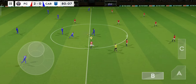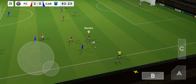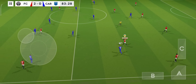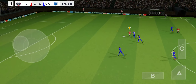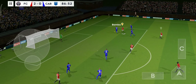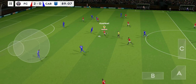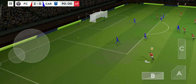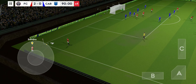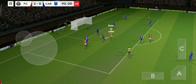The score: 2-0. The next goal will prove to be decisive. And that's a throw-in. What a lovely cross-field pass. And this really takes the pressure off the defence. Good ball. What a lovely kick. He must score. Shoots — and it's hit.